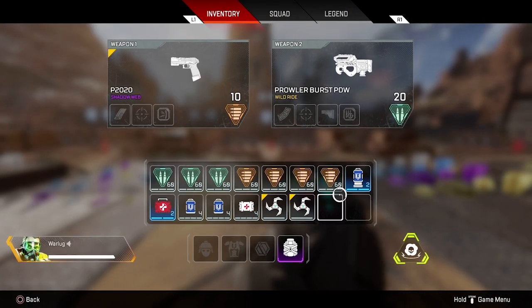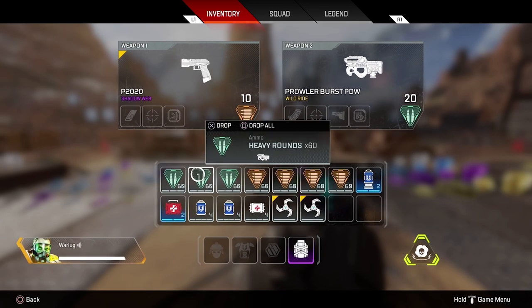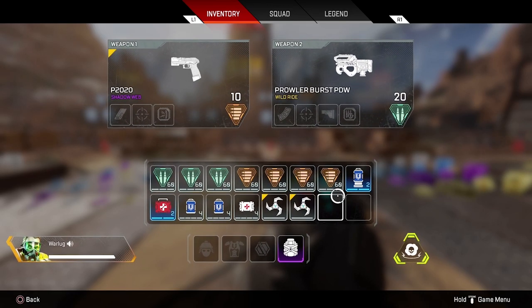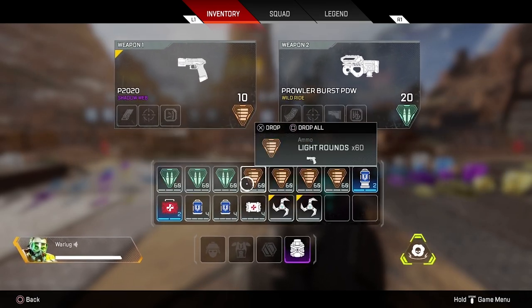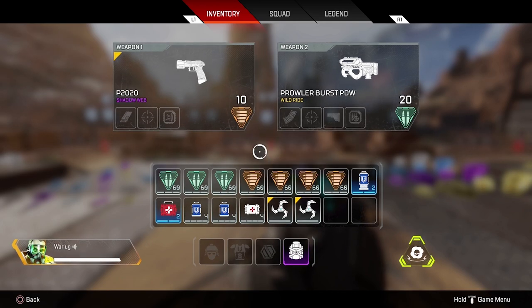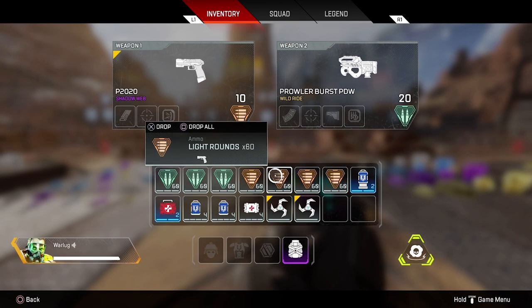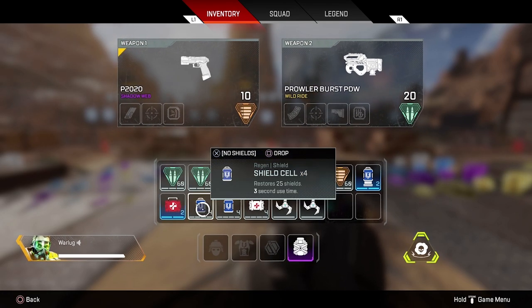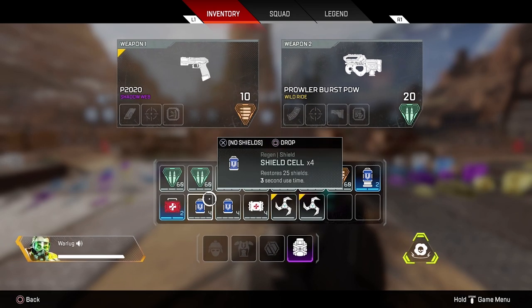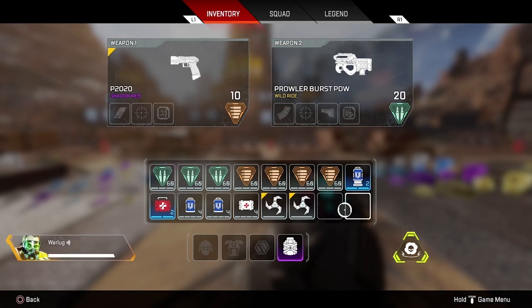Moving on to the level three bag — the purple and gold bags both have the same inventory space. You max out here with a whopping 16 slots: eight on top and eight on the bottom. Your base loadout here should be 240 rounds for your primary and 180 for your secondary — more than enough for each encounter, since after a gunfight you can restock ammo. For heals: two batteries, two med kits, eight shield cells, and four syringes. Shield cells are more important than ever now, especially with the grenade nerf.